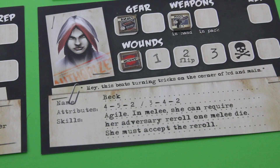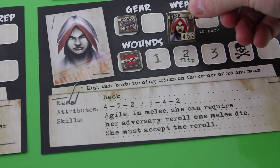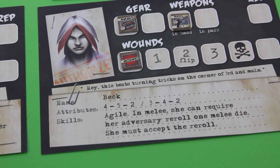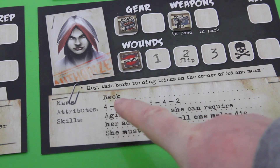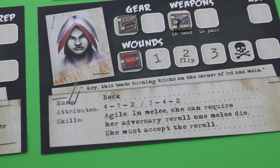Then there's Back — a so-called grunt, so no star on her token. She starts with only four rep but has a speed of five, so she's a bit faster. When wounded she'll also lose one rep. Her tagline: 'Hey, this beats turning tricks on the corner of third and main.' Her special ability is Agile in Melee — she can require her adversary to re-roll one melee die, and of course they must accept the second roll.